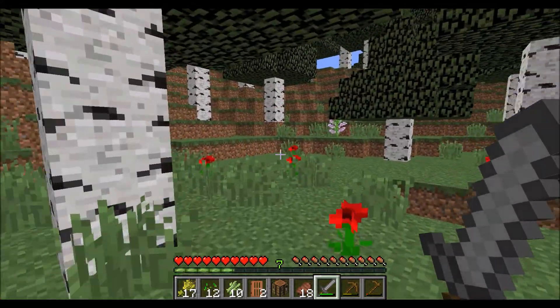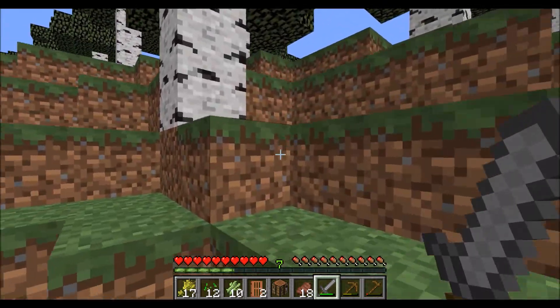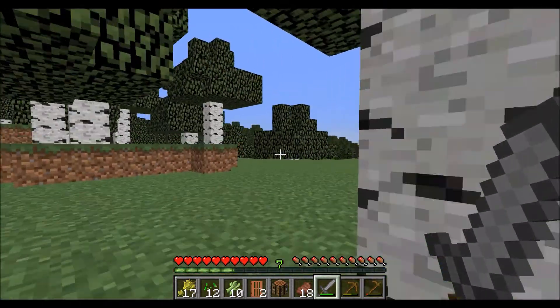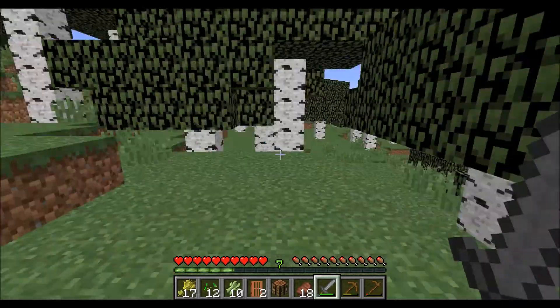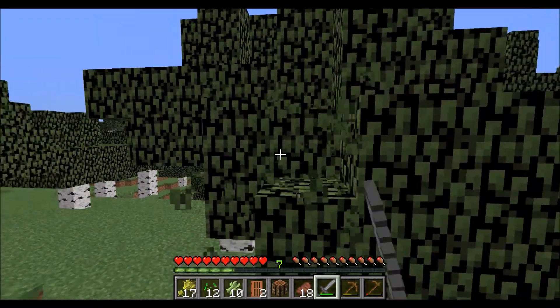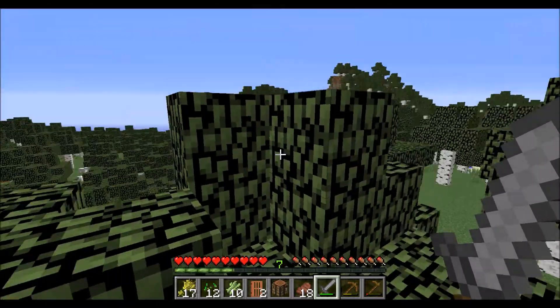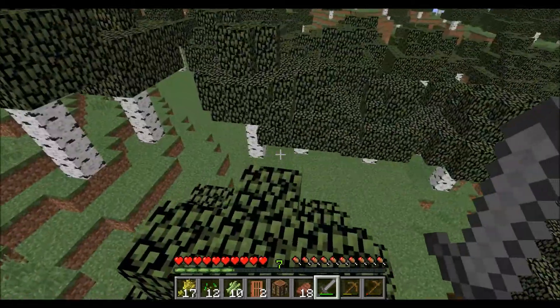We need to find an igloo at one point - that'd be really cool. Yeah, we need to find an igloo. Hunt for igloo - probably a whole episode or something. Oh, I think it's turning night and I'm really far away. Get on the trees - I'm in a forest. I can just get on them. Oh wait, it's not turning night, I'm crazy.